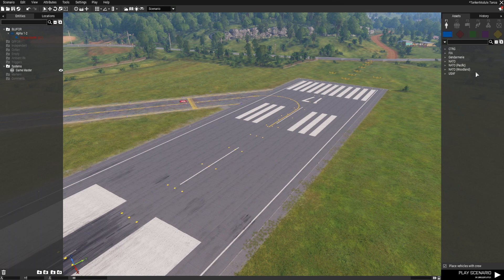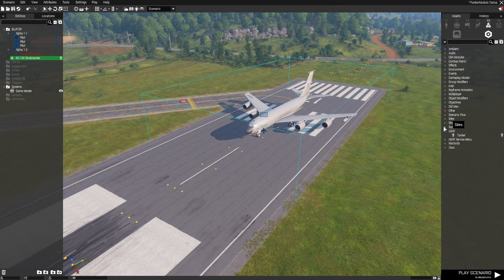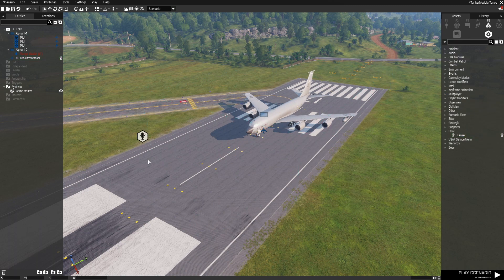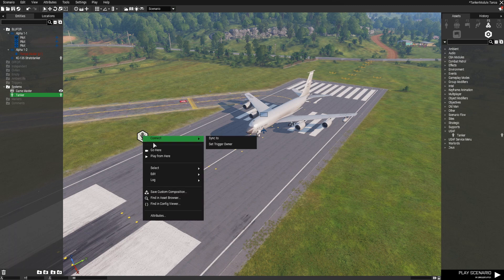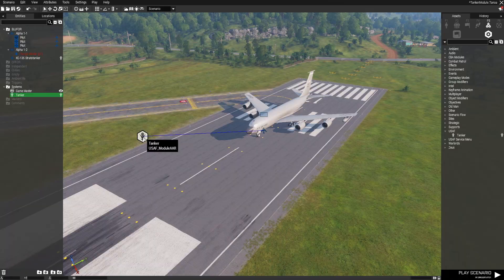I'm here on Tanoa and there are just a couple of things we'll need to set up. First I'm going to drop a tanker KC-135, then I'm going to drop the tanker module. We'll want to sync up these objects so the tanker module knows it's talking to this aircraft, and that should be it for the aircraft setup.